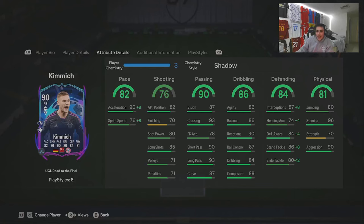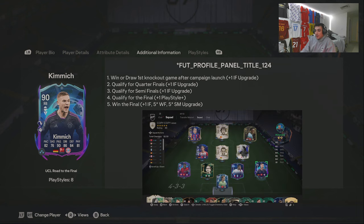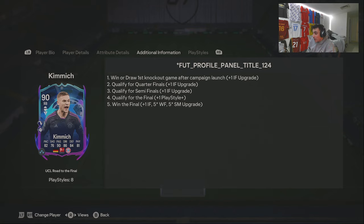We've got the Road to the Finals card here — this is actually a really nice looking card. Starting with the additional information: if they win or draw the first knockout game they get a plus one, plus one for the quarters, plus one semis, plus one final, plus one play style. The final is another inform upgrade and he's five-star five-star, so we could end up getting a plus four, putting him at a 94 with three play style pluses.